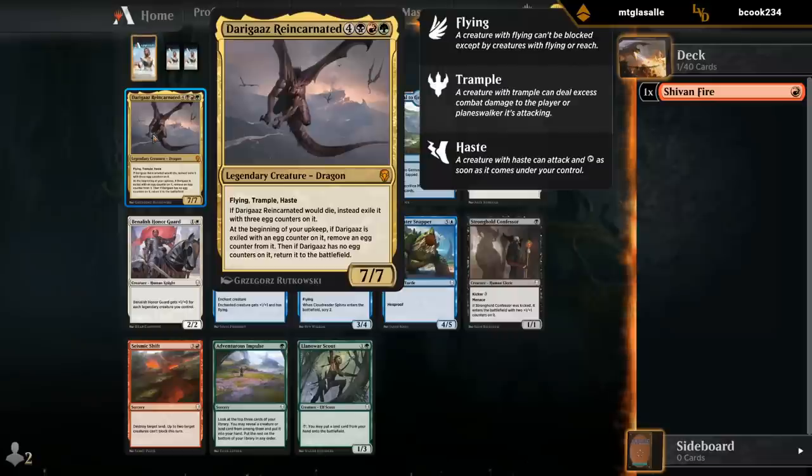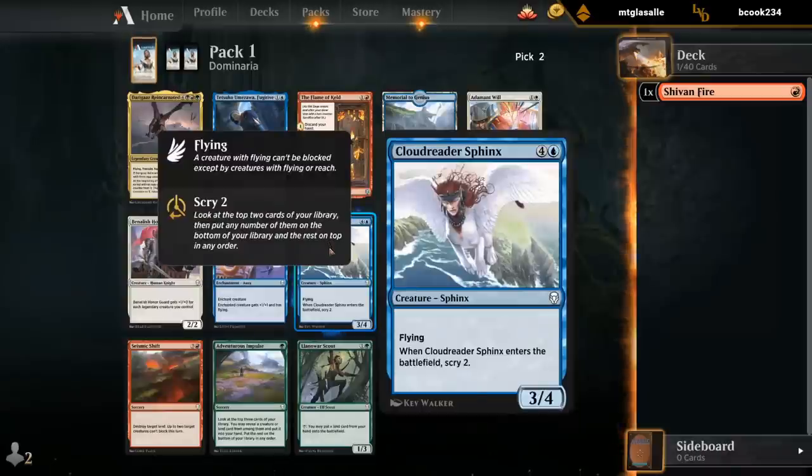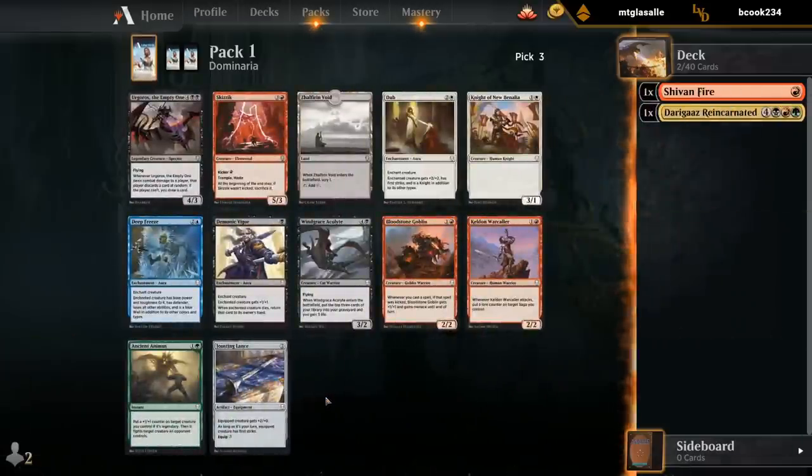And Darigaz, you say? Well, Darigaz is pretty good, if you can cast it. Need a bit of fixing, bit of ramp, but it could happen. What else is there in the pack? Tetsuko, Cloud Reader Sphinx are decent too. Probably would take the Sphinx over Tetsuko. So it's Sphinx versus Darigaz. Do we want to draft a normal blue-red deck, or do we want to go a little bit deeper with Darigaz? Who am I kidding?